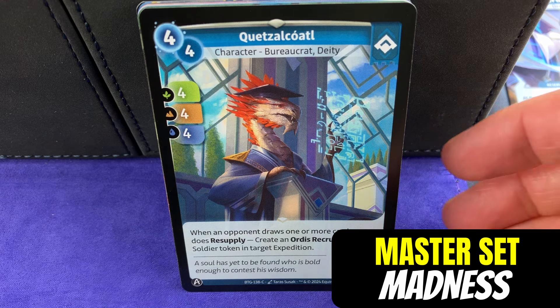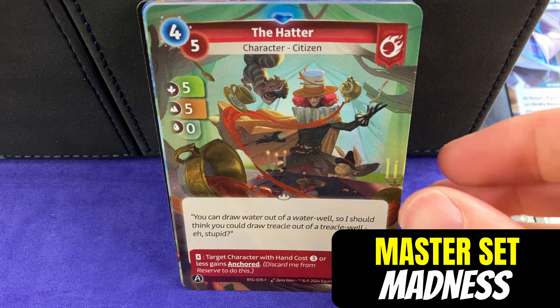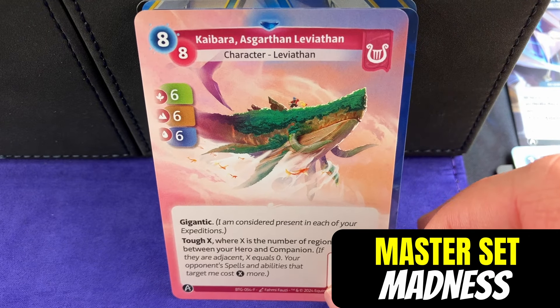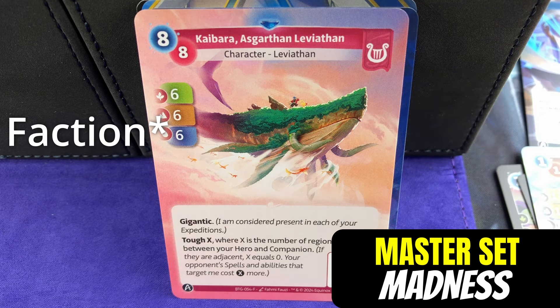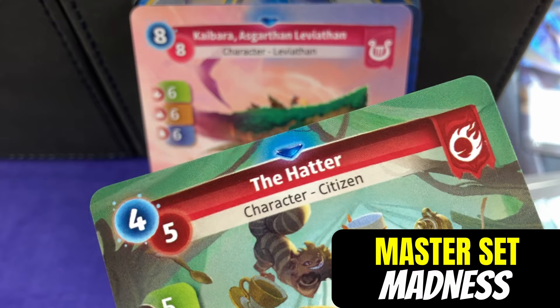Very cool looking card. Moving into some rares - you can see there's the full art. There is the Hatter. Rare cards are marked by that blue gem right above their name at the top of the card. Unique cards will have a golden gem there instead. Martingale. The fun thing with all these rare and common cards - the Kyberra. He not only has this version in rare, but he also has a common version, and another rare version which goes to a different house. You can see the faction on this one is Lyra, even though his original house is actually Braavos.